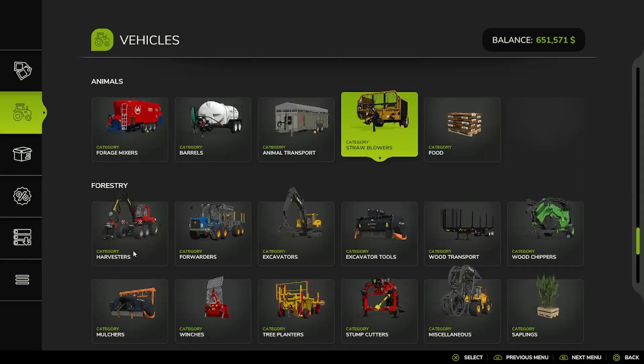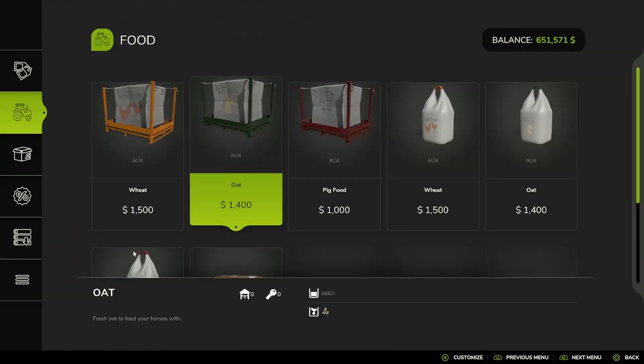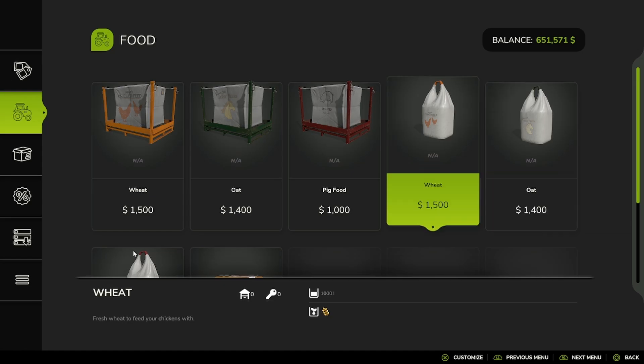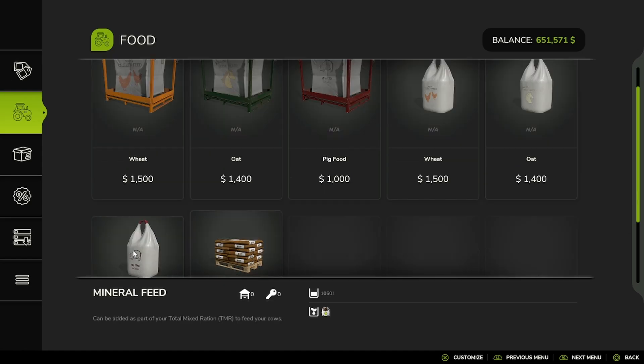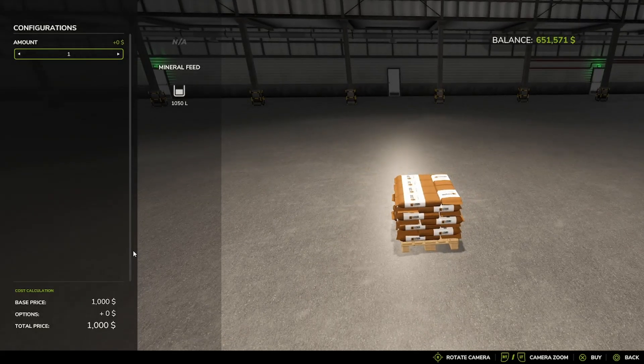And back to Trailer Board. And then your Wheat, Oat, and Pig Food. And then Pig Bags, also of Wheat, Oat, and Pig Food. And your Mineral Feed Palette.